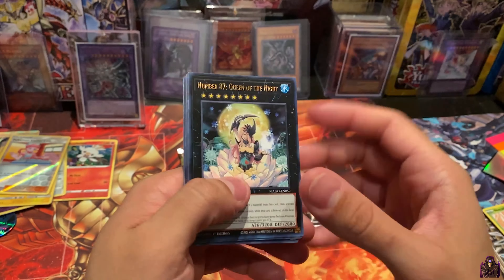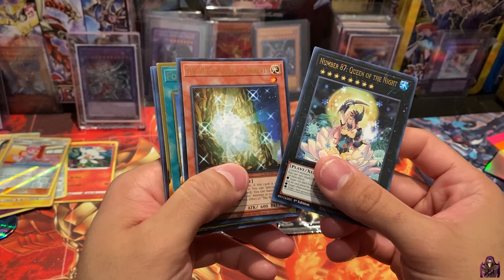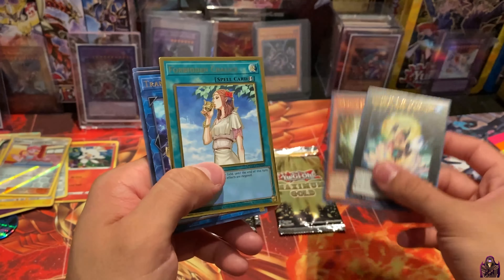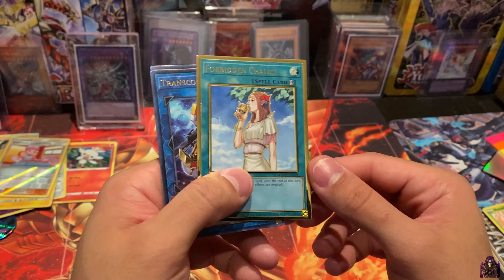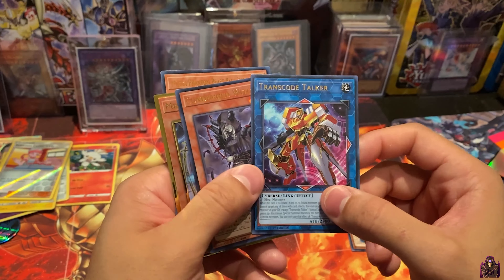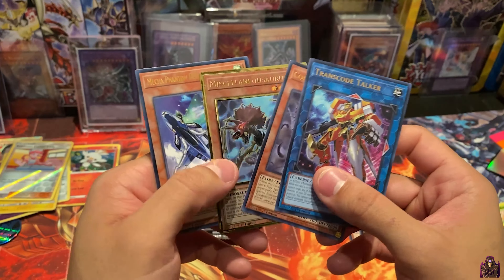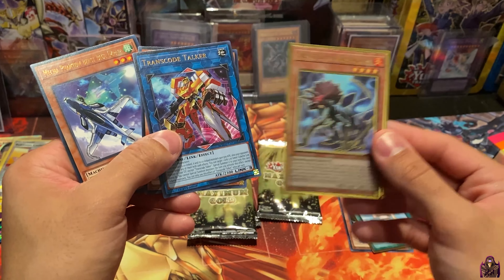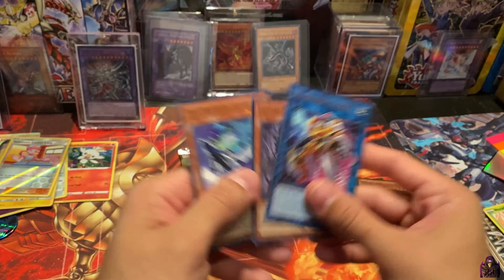Nice! Number 87, The White Stone of Ancients — nice. We have a Forbidden Chalice as our Gold Rare. We've already pulled that one. Miscellaneousaurus — we've already pulled that one as well. Not a bad pack.